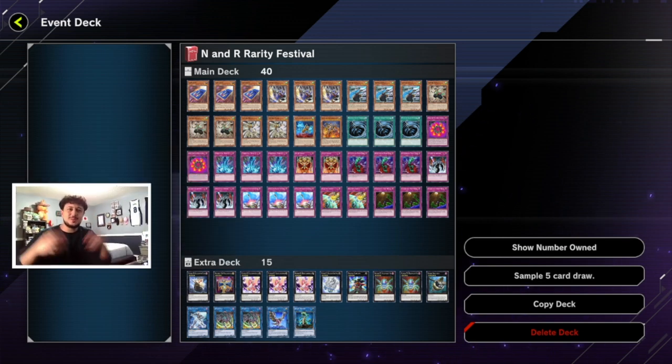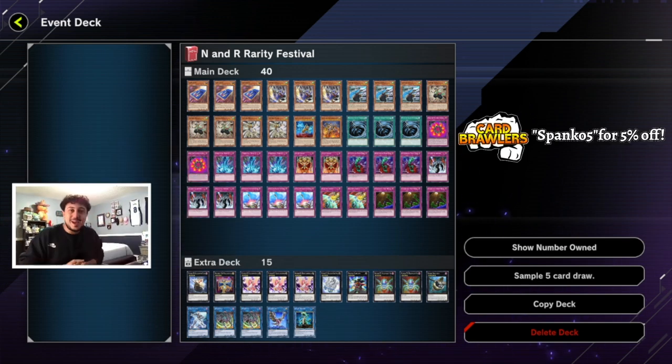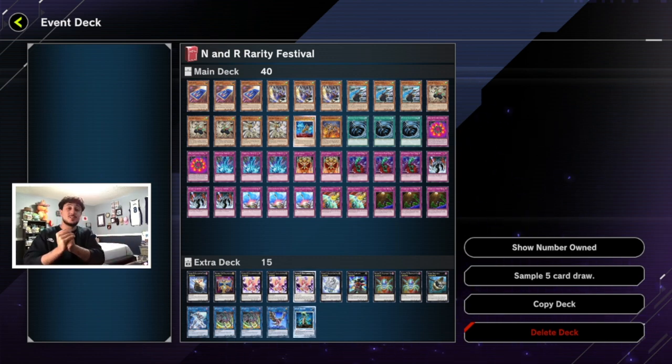What is going on YouTube? It's your boy Spanko and today I'm excited because we are getting back into the normal and rare rarity festival. I've been having so much fun with this deck, and that is Yosenju. This is an ultimate consistency build with so many different ways to get to as many cards as possible. There are great cards like Pot of Extravagance that we don't have access to in this event, but we do have Jar of Greed and Card Card D, which is a very cool tech.